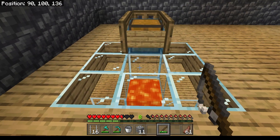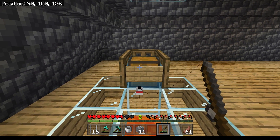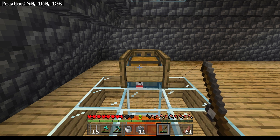Now that the autofisher is complete I can cast my line at the top of the sign. The bobber will land in the water and it will fish like normal. Once I get a bite and the bobber drops it will hit the lava and it will automatically reel in. The item I caught will go into the chest below.